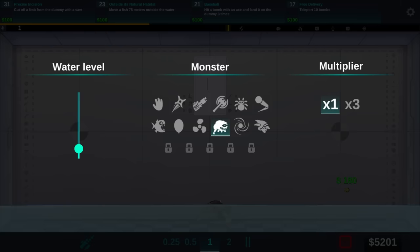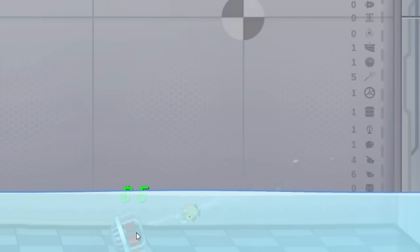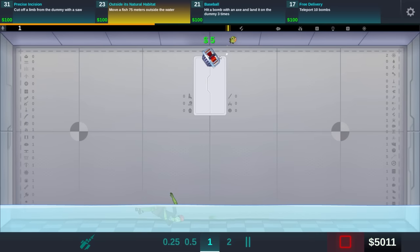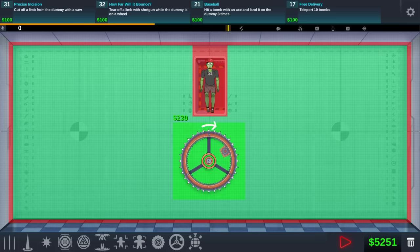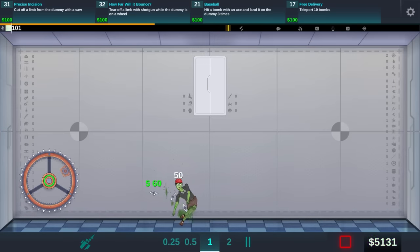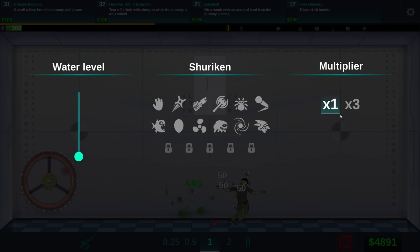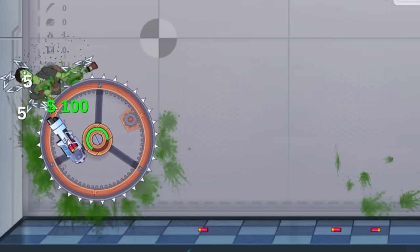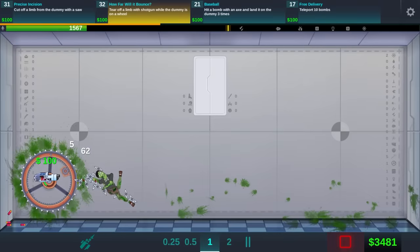As for the fish one, I think I have to place a fish, and then if I use the fan — yep, there it goes. I need you to just continuously go over there and not bite him. This is a challenge of skill, but mainly I just want the money. Tearing off a limb should be relatively easy because I don't actually have to put him on the wheel. I can just throw shurikens at him for a bit and then blow him over to the wheel, and then I should just be able to shotgun his arm off.